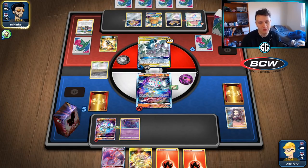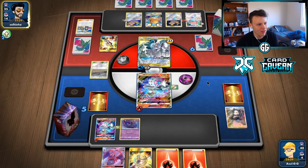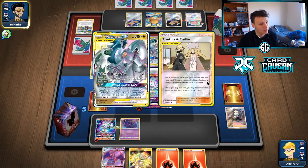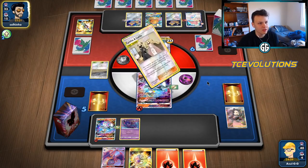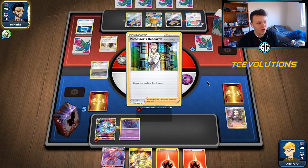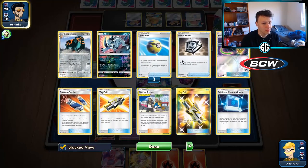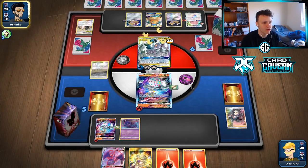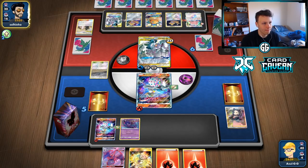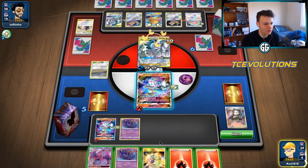They only have one Switch though, and ADP decks with Jirachis generally play four Switch, so them getting out of the burn wouldn't be a huge surprise. There's a Tag Call — probably going to grab Mallow & Lana. Caitlin & Cynthia instead — they might have a Switch in hand already. Going for the coin flip here — there's another ADP to bench. It's tails! Now we've got a chance to get back in control. There's another Point Pull.